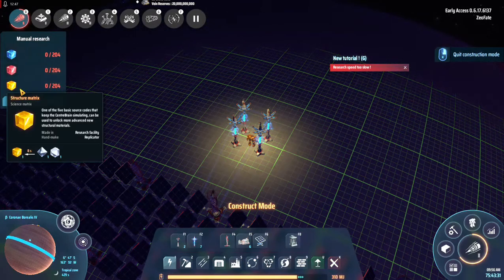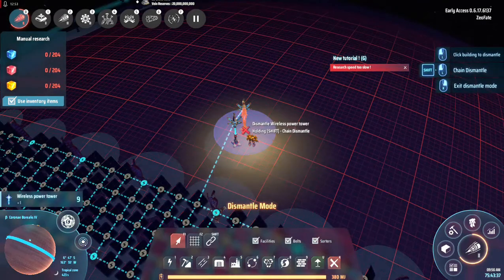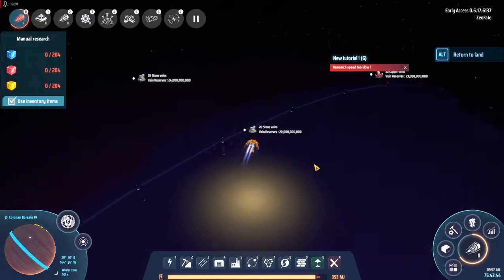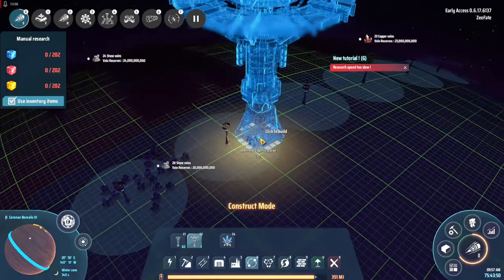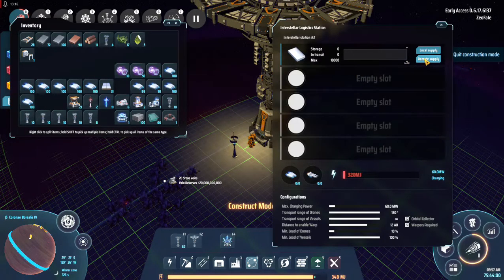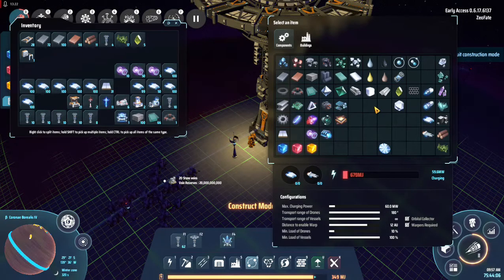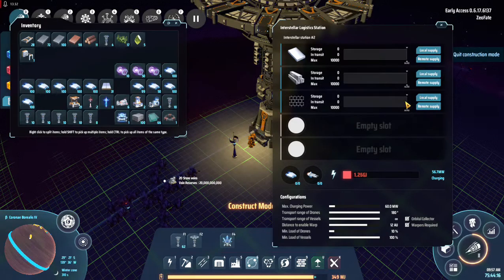I chucked some titanium over into yellow research just to get it kicking over a little bit. So for here, let's test something out — grab that and set it there. You are going to supply titanium, you're going to demand titanium alloy and demand carbon fiber.